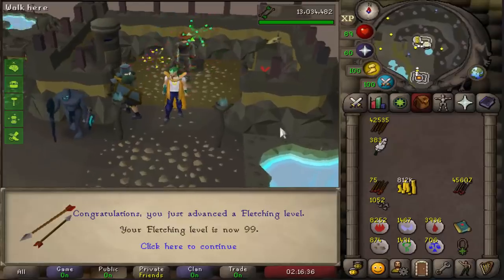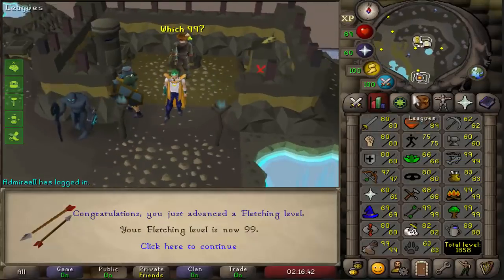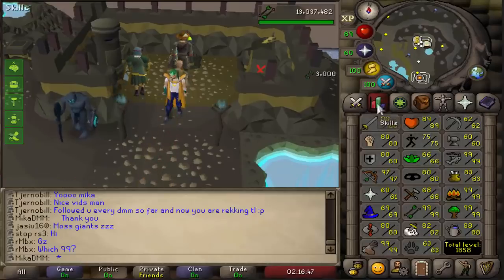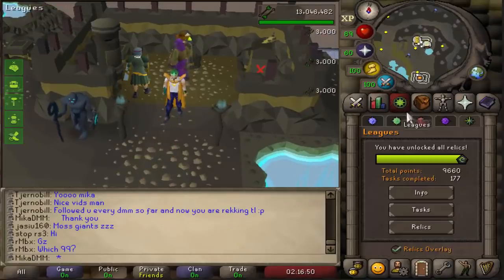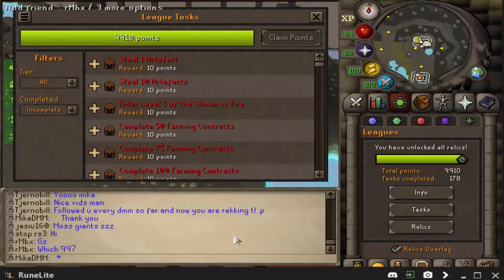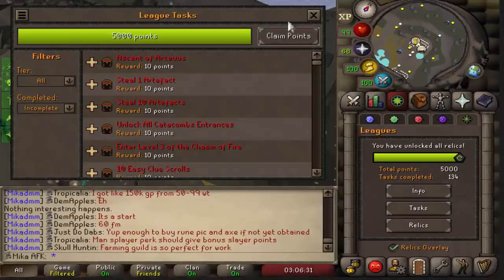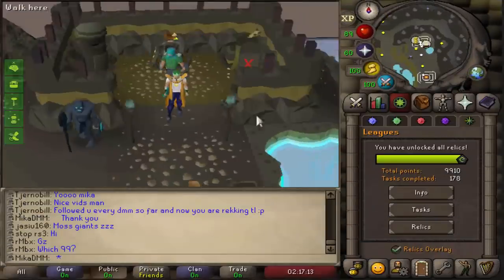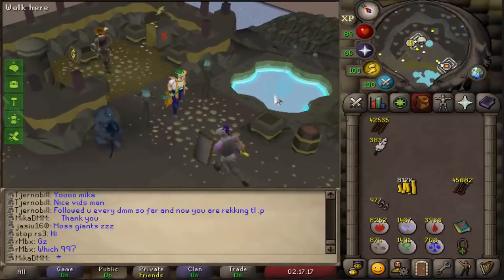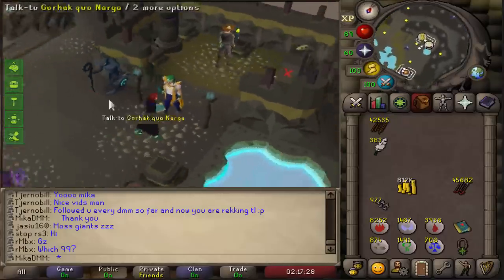There it is - 99 Fletching accomplished! Alongside 99 Woodcutting, Firemaking, and Fishing on the account. Very nice. Let's collect the points - 9,910. And we're also going to collect points on our other account where we haven't collected points in a very long time. Just kidding - we're not collecting points there. With that being said, thank you very much for watching the video today. I really hope you guys enjoyed. Make sure you like it and subscribe if you're new. I'll see you again tomorrow at 7pm GMT and in the morning for the live stream. Thank you very much once again - see you and bye-bye.